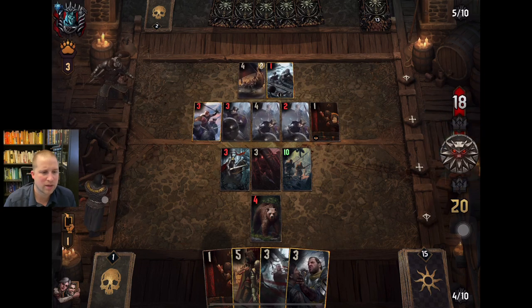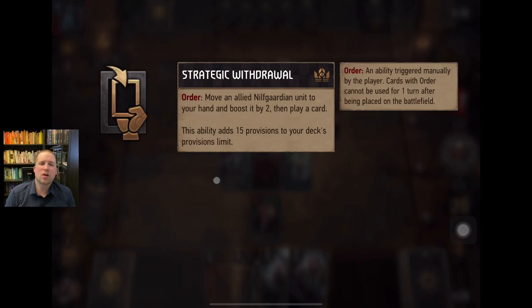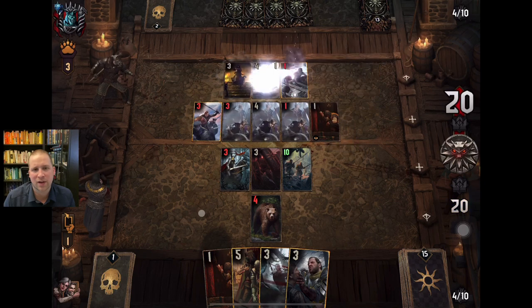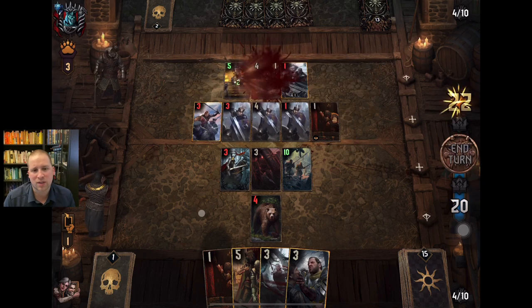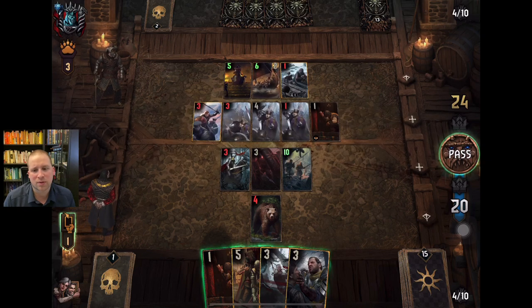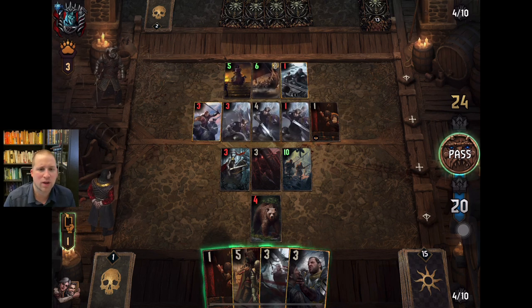Something else to pay attention to: Strategic Withdrawal is going to move a Nilfgaardian unit to my hand and boost it by two, and then I have to play another card. It can allow me — like you saw with that Deathwish deck in the last video that the monsters were using — to do multiple things with these cards. We went first, and we have now gotten ourselves into that pickle I always warn you guys not to get into.